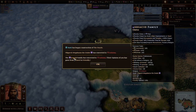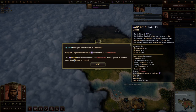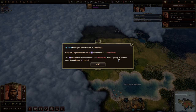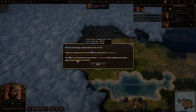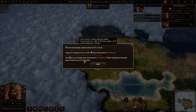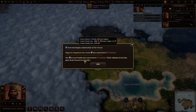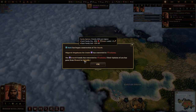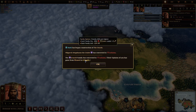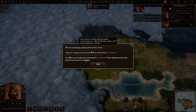Some other people have been converting to the religion as well. Specifically, the Arsacid family has now converted to our religion. Their opinion of us has gone from pleased to friendly, which means all their cities now have 10% less upkeep — you can see it goes from minus 10 to minus 20. Any order leader will get two order bonuses as well, and their family units went from plus 5% strength to plus 10% strength. This is where you can really see the power of religion at work.